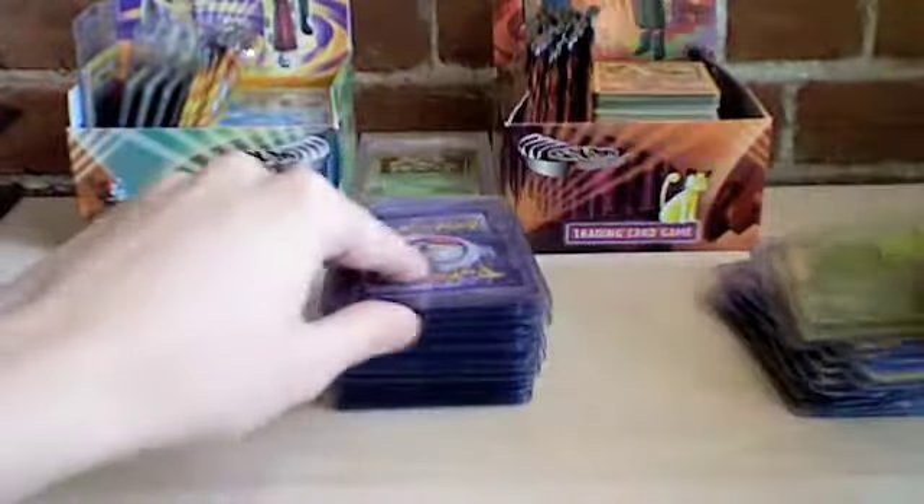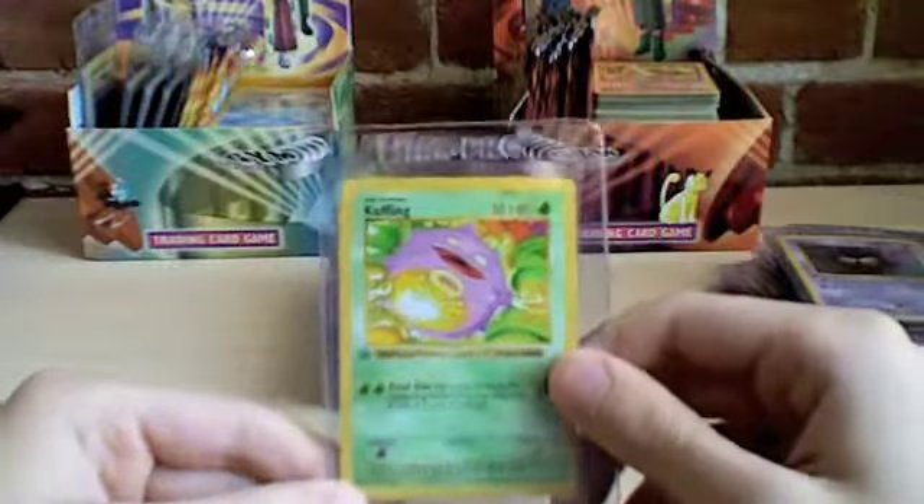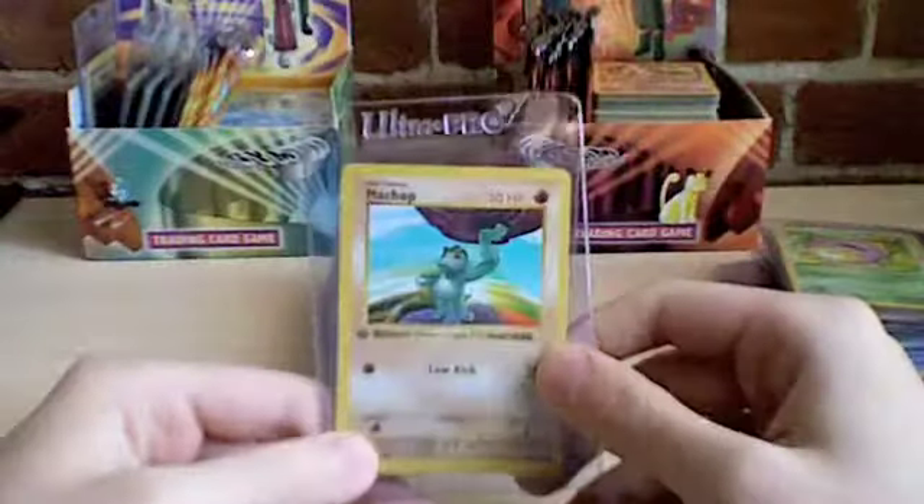Abra. Bulbasaur. Caterpie. Charmander. Diglett. Doduo. Drowzee. Gastly. Koffing. Machop. Magnemite. Metapod. Nidoran Male. Onix. Pidgey. Yellow-cheeks Pikachu. Red-cheeks Pikachu.